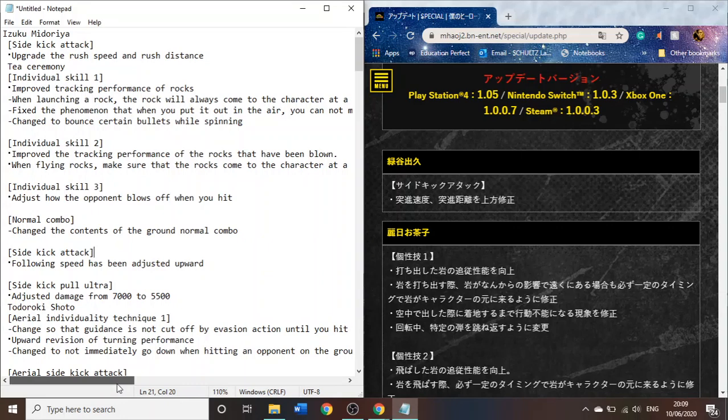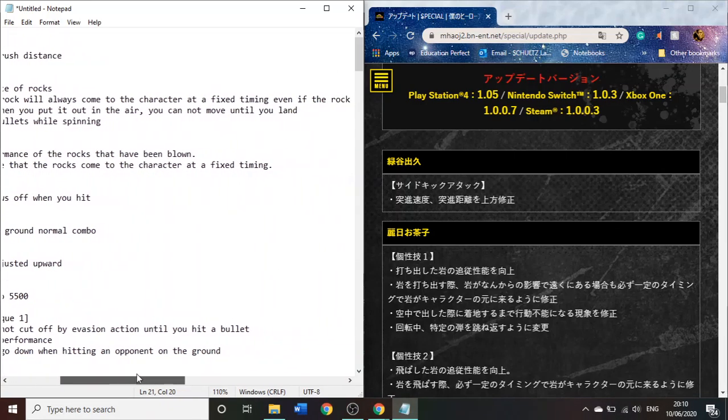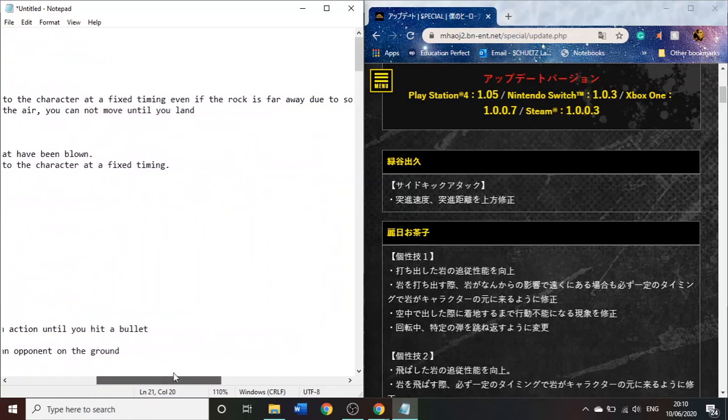Tea Ceremony is actually referring to Uraraka, because Ochako — ocha is tea, ko is like celebration — so tea ceremony. Her basic fix is that the tracking is improved for most of her rock projectiles, so they will go towards the opponent instead of going in a straight line. It also says when launching the rock, it'll come to the character to fix timing, even if it's far away.